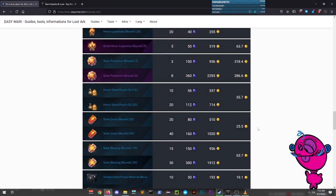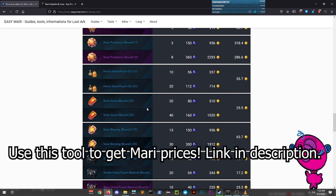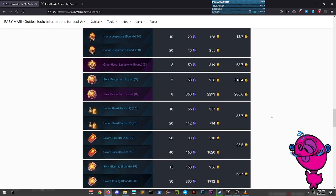Don't go buying everything from the Mari Shop though, because things like Solar Grace or other fusion materials might not even be profitable or worth it at all. Solar Grace is the exact same price in Mari as it is on the marketplace on my region. Just make sure you're buying the right things — I would recommend keeping your eye on the Great Honor Leapstones and Honor Leapstones specifically.